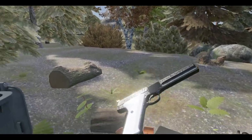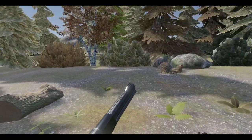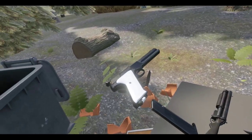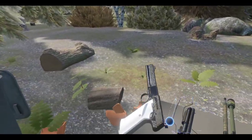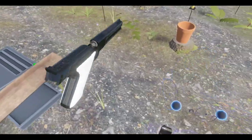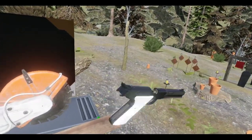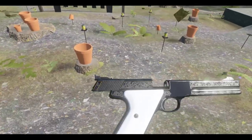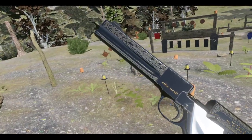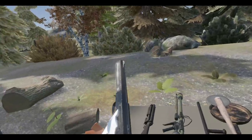First up is the Match 22 — a fancy-looking .22 caliber gun. This is unlocked by firearm kills; you have to do the gun store owner's quests and kill Rot Wieners with firearms. It looks really nice — automatic, caliber .22 long rifle, 22 LR match target. Not that much power, but it looks damn good.